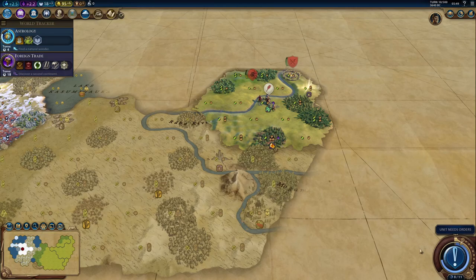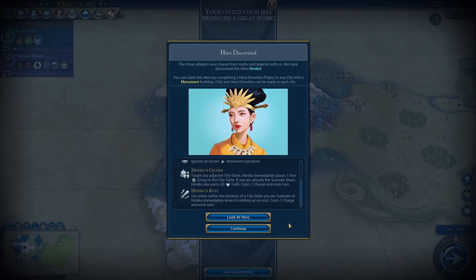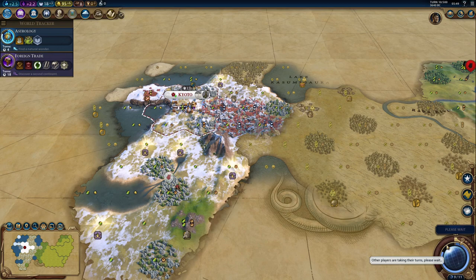Which might make a difference between being able to get Dance of the Aurora and the AI stealing it. So let's get the God King and we can get started on foreign trade. Here's another ley line, a little bit far away. And we got a relic — nice. And another hero.